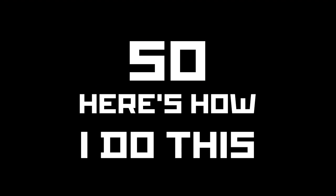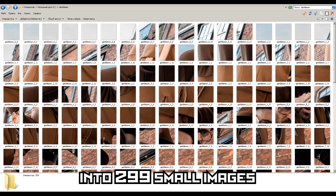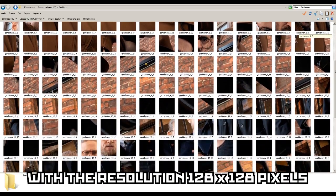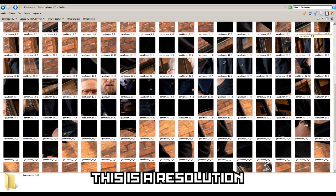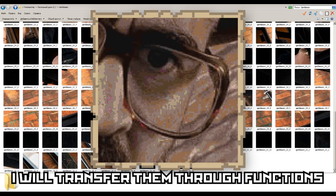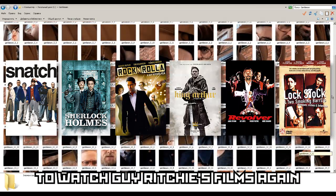Here's how I do this: I cut one big picture into 299 small images with a resolution of 128 by 128 pixels — this is the resolution of one Minecraft map. Now I will transfer them through functions. It will take enough time to watch Guy Ritchie's films again. I'll see you soon.